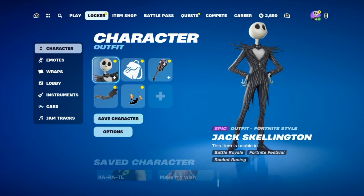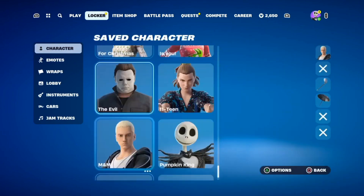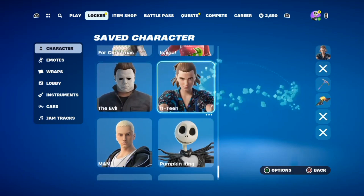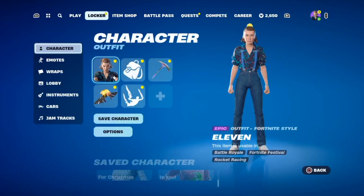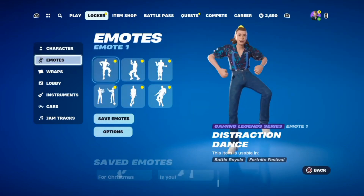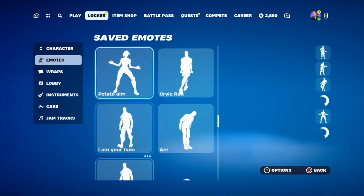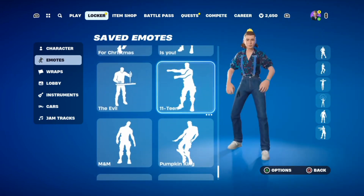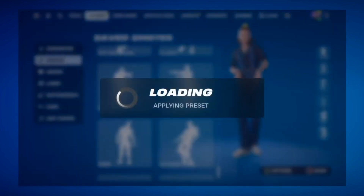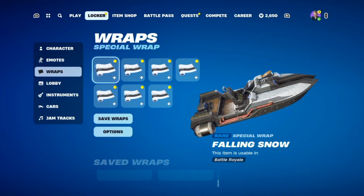So basically, say I wanted to change my skin preset — I would go all the way down and switch to preset 11. I would keep all the essentials: pickaxe, glider, contrail. But then you go down here and there's a preset for emotes, and it saves all the presets for all the emotes you have for all your characters, and you have to scroll all the way down to select the preset you have for preset 11.